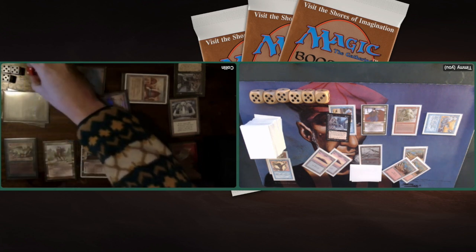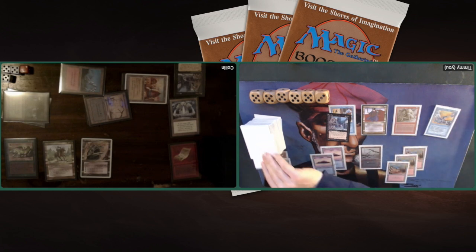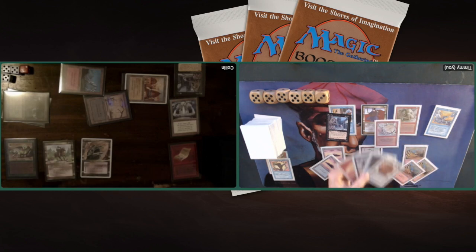Vaevictis Asmadi! This is so sweet — I talked about the Vaevictis in the deck tech. It's a 7/7 flyer and you've got to pay the upkeep cost — I believe it's a black, a green, and a red. And you can also pump it: it's got a fire-breathing effect, so for black, red, or green you can give it +1/+0. Really cool creature and kind of a problem for me. I need double black to activate my Tetsuo. Oh — Wheel of Fortune!